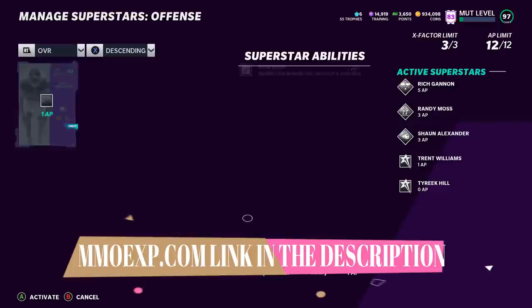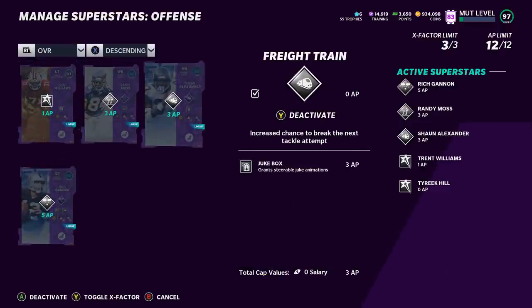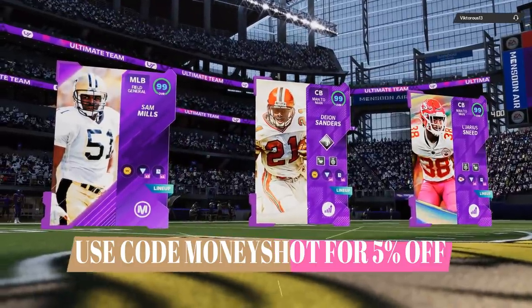Now before I get into this video, as always, if you want to get your MUT team up like mine, check out my coin sponsors at MMOXP.com. Link in the description below and use discount code MONEYSHOT to get 5% off your order.